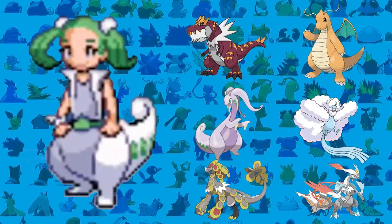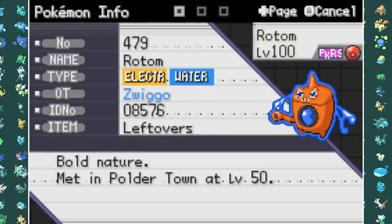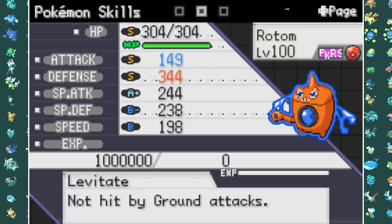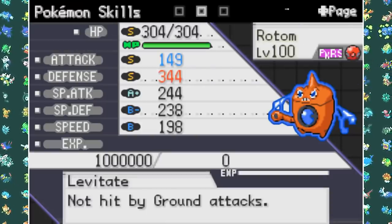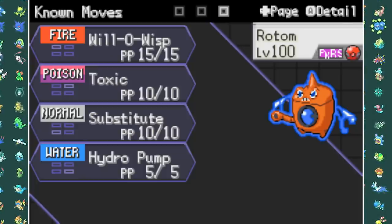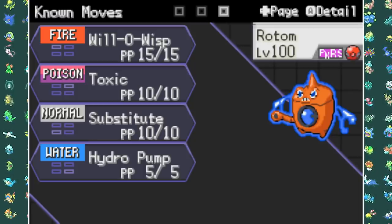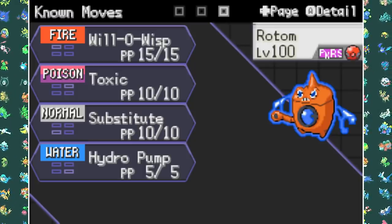Now let's see what my team is going to be against all of these Pokemon. The first Pokemon I decided on was Rotom-Wash. He'll be my defensive tank and I'm running Leftovers on him with Max HP and Max Defense. For moves I went with Will-O-Wisp, Toxic, Substitute, and Hydro Pump - as you may have expected, this is absolutely going to be a stall Pokemon.